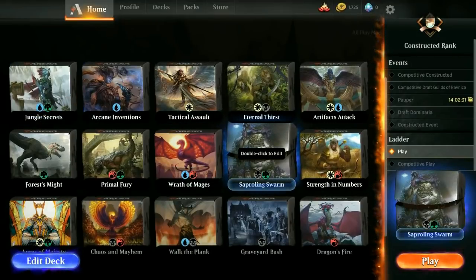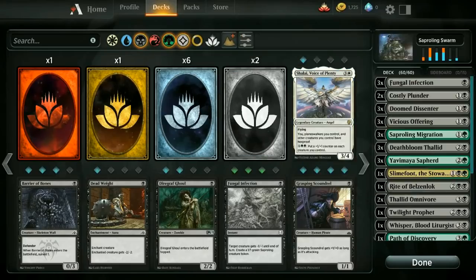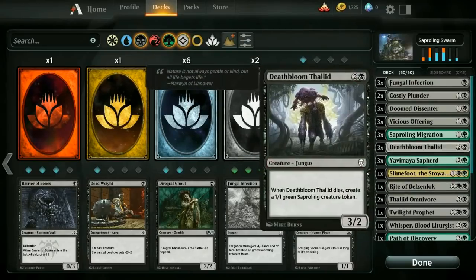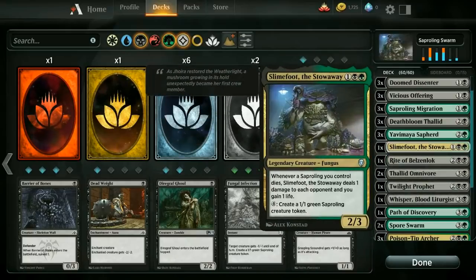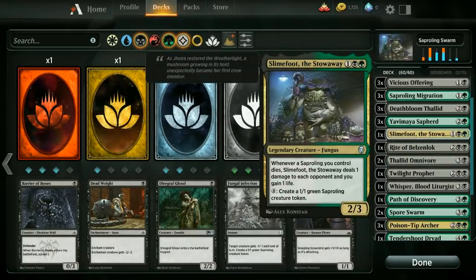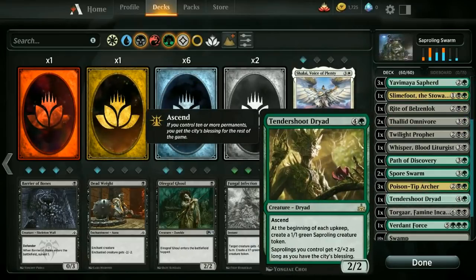Hello guys, welcome back to some more Magic Arena gameplay. This time I'm going to be playing the Saproling Spawn deck. This is the Black-Green Aristocrat deck, which kind of focuses around things dying and doing stuff. It's mostly going to be around Saprolings and Fungus creatures. But as you can see here, we have the Poison Tip Archer, which is kind of like a Blood Artist. For this deck, it's incredibly powerful.